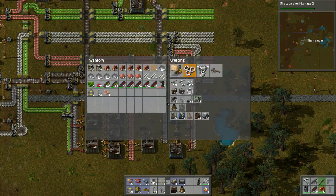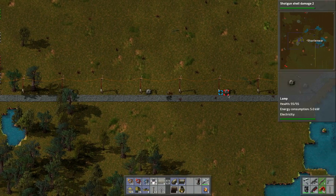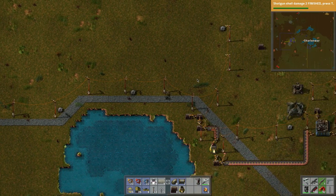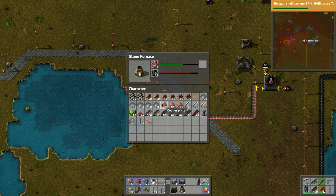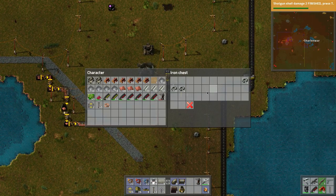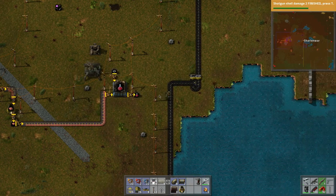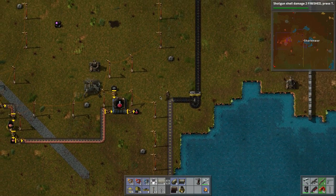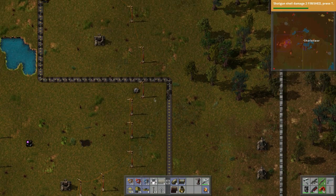Welcome back to another day of Charlotte Wars adventure in Factorio. Let's carry on from where we finished. We need to hook in that new coal supply — that's the plan.